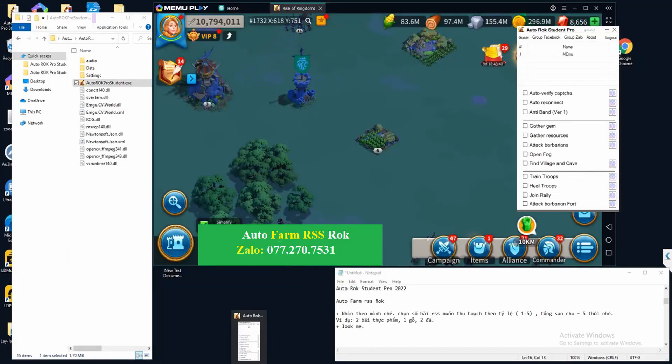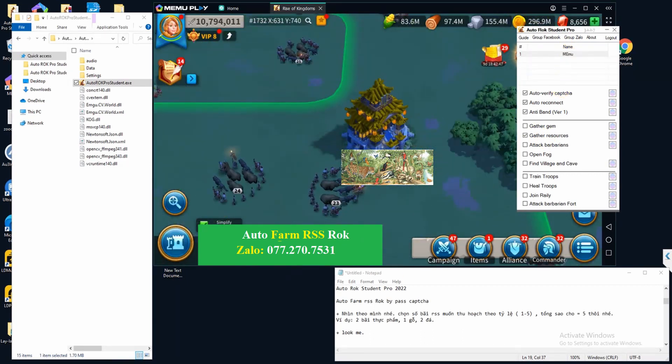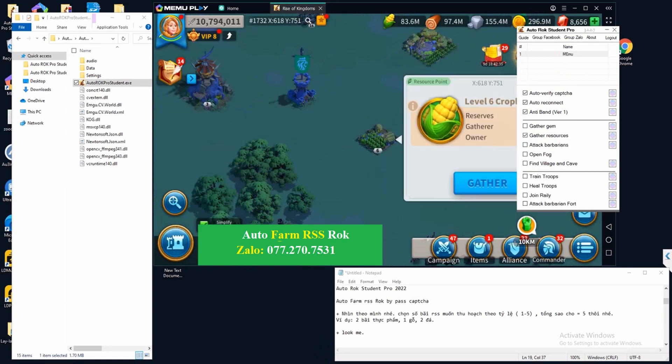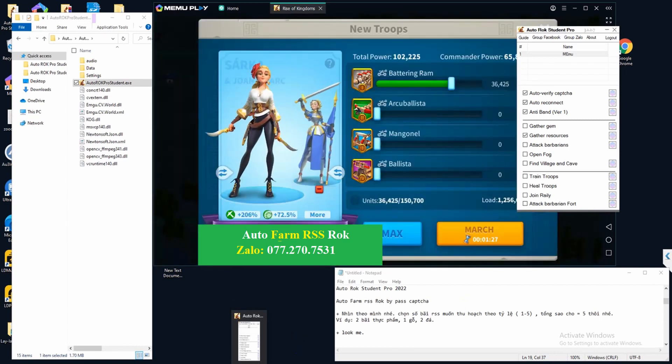Let's talk about the resources farming bot. First, you will have to select your best farming marches in the blue slots — the pre-saved marches slots. If you don't, the bot will just use the marches suggested by the game. We suggest you choose your best marches to farm. Once you've done that, you are ready to set your bot.